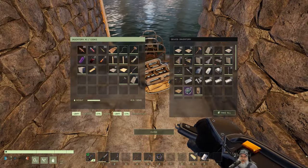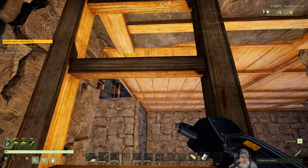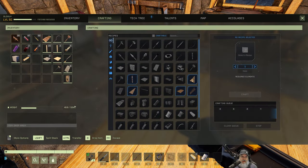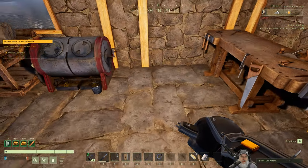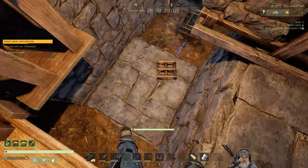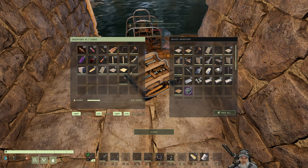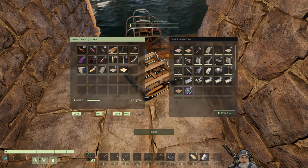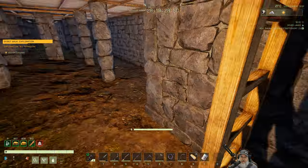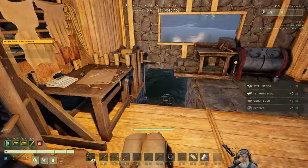Oh crap, we collapsed our container — our cupboard. That's not what I meant to do. I was going to say, what in the world's going on there? Let's put this here for now so we can pick all that stuff back up and put it back in the container. Yeah, that's not quite what we wanted to do. Looks like we lost a railing as well.